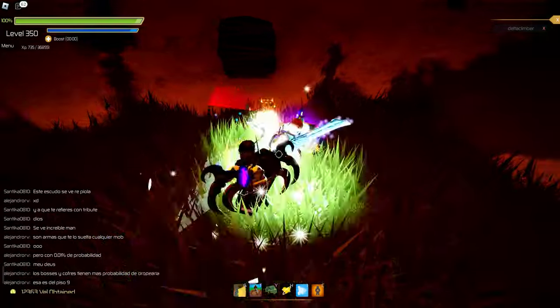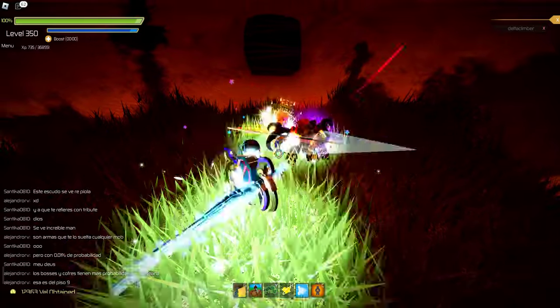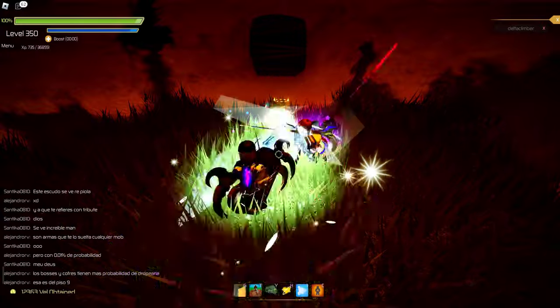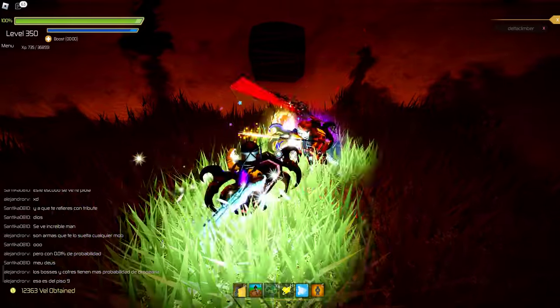There's three of them all packed together there. I'll probably move my alt character down here and farm on it as well. Delta Climber coming to you from Delta Climber Studios. Roblox, Swordburst 2, and Floor 12 — the hidden underground layer of the ancient wood chest.